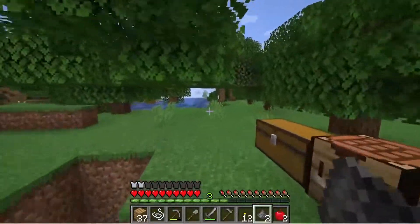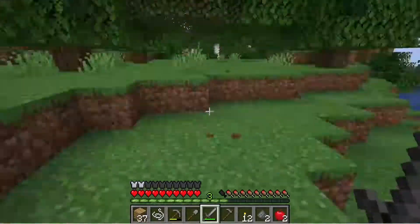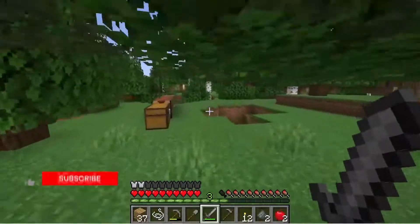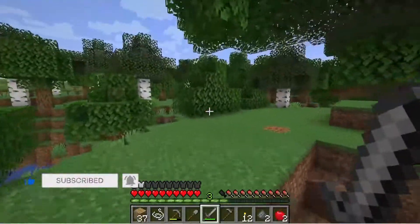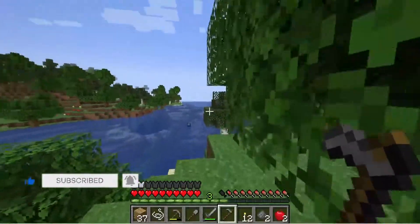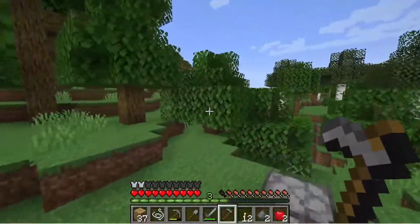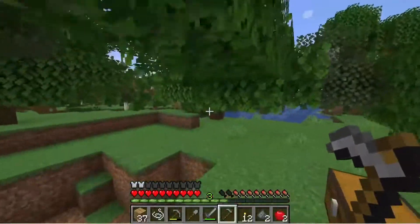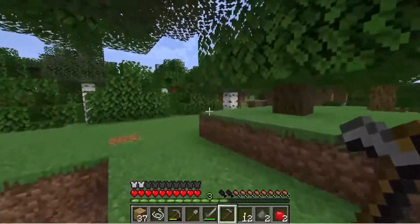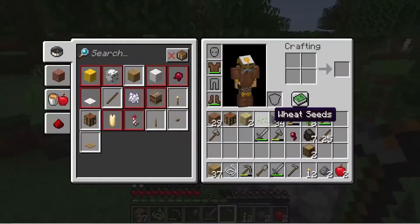Hello, welcome! I am Ariovit, and in this tutorial I want to show you how to create a torch in Minecraft. There are two ways of crafting torches: you may craft using charcoal or coal from caves. Charcoal comes from wood, and coal comes from mines.